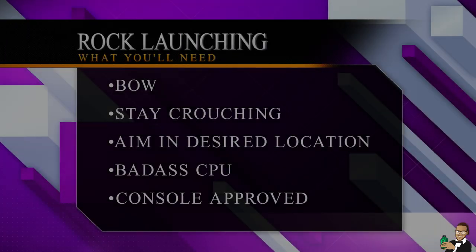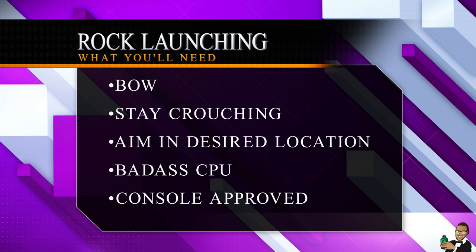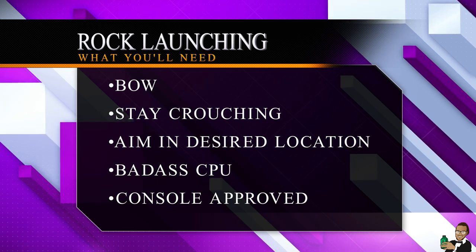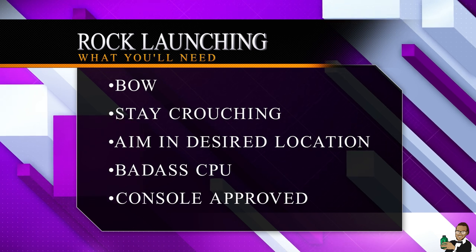Before we begin with the demonstration, let's go over what you'll need in order to start launching. First off, you'll need a bow. This glitch can only be done while having a bow, which sounds weird, and it is. Second, you'll need to be crouching. Crouching allows us to clip into the rocks while having our bow out.